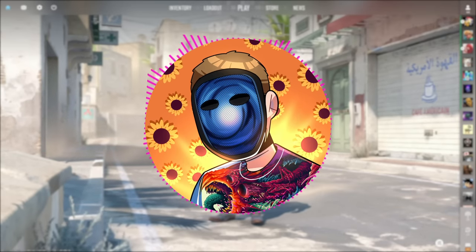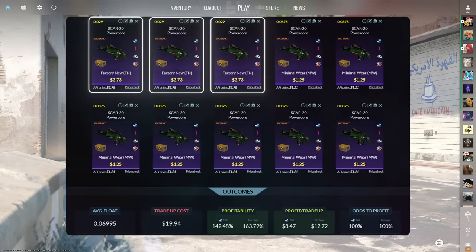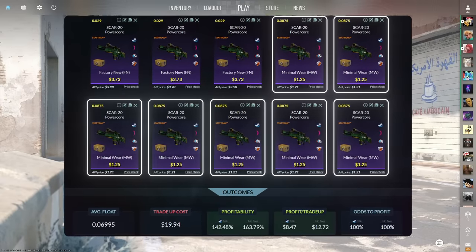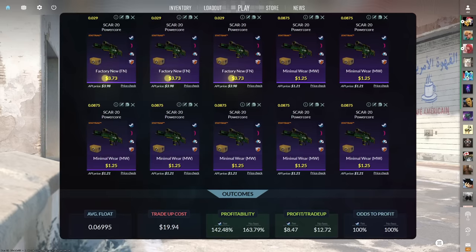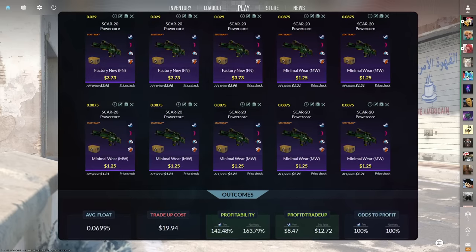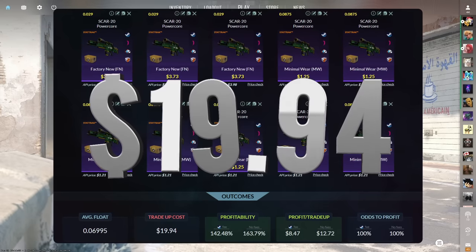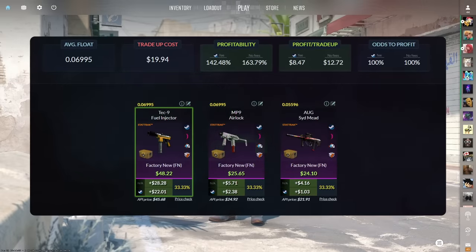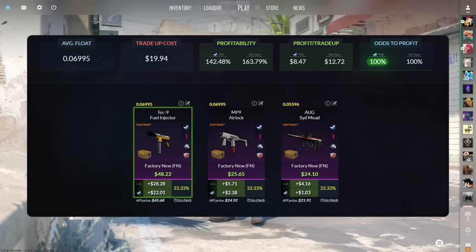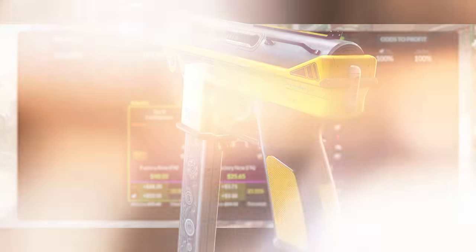The third contract consists of three stat-trak factory new and seven stat-trak minimal wear restricted skins from the Gamma 2 case below a 0.07 average float. Make sure to get the factory new skins for $3.73 or less and the minimal wear skins for $1.25 or less. This trade-up costs $19.94 total and has a 142.48% profitability after Steam fees with a 100% chance to profit. Every outcome lands you over one dollar of profit, but the Tech-9 Fuel Injector is by far the best at $22.01 of profit.